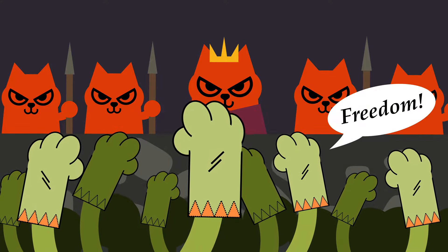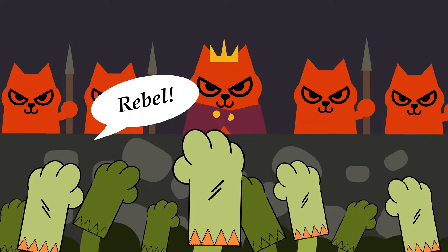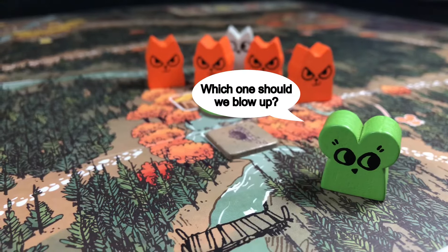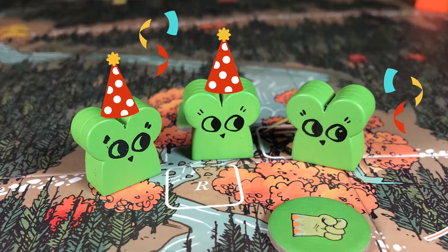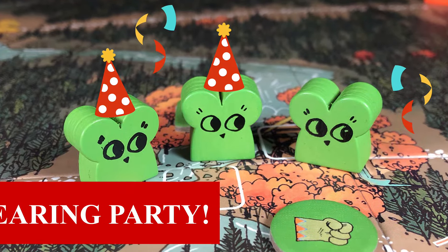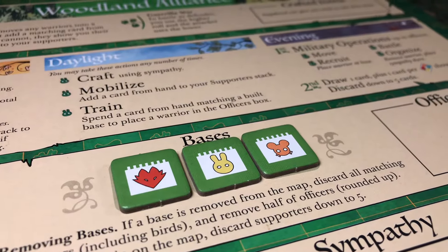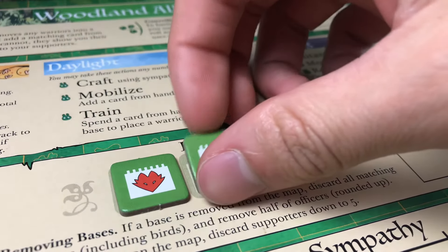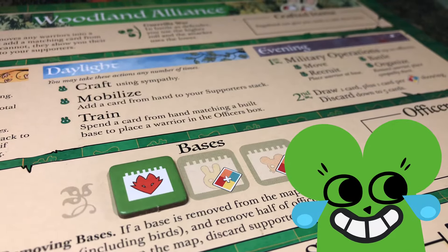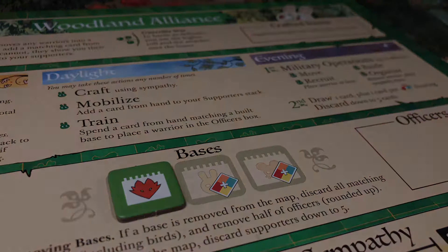You are the Alliance, so you have to play and think like them. Play the psychological game, as it is just as effective as playing the game itself. Convince your opponents that your revolution will never be any more than an animal clearing party. As an added mind game, keeping a base on your board to strike fear of a revolt in your opponents' hearts is a great strategy — be sure to use this tactically during gameplay.